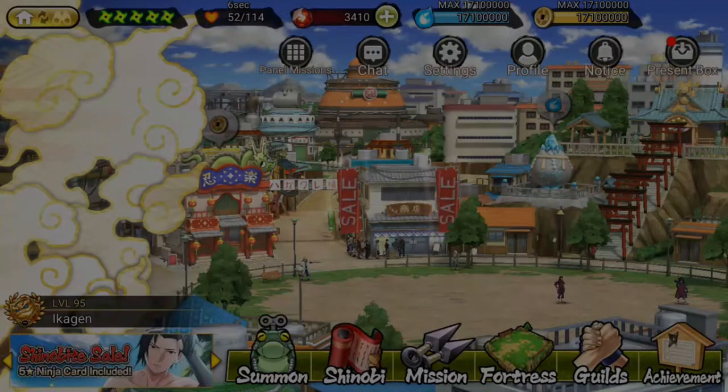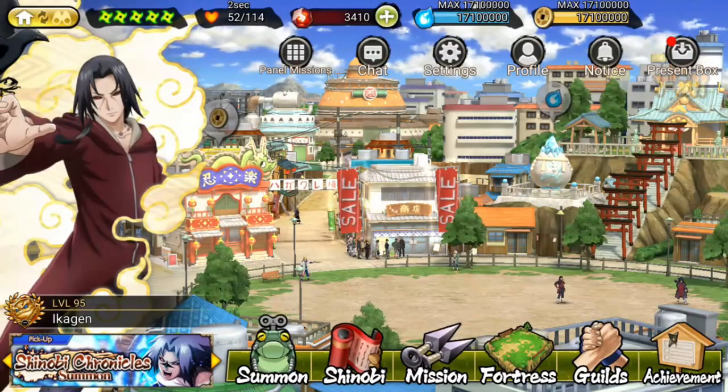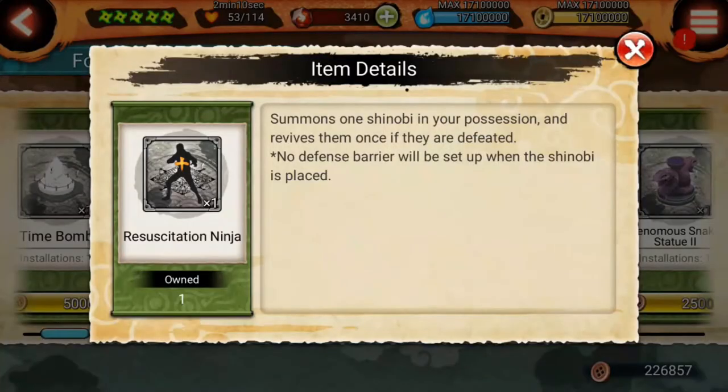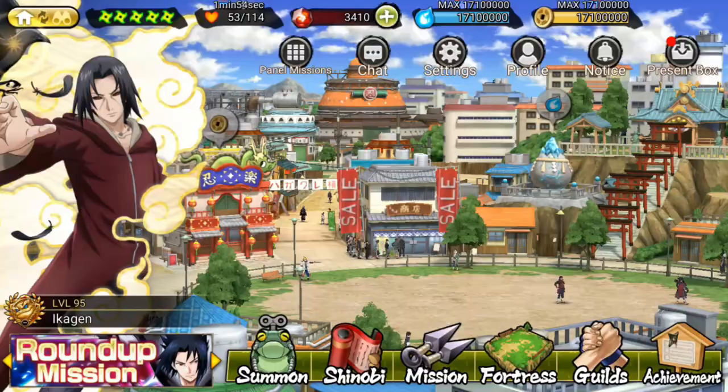That trap is really useful. The next trap we are going to see is the Resuscitation Trap, which I also have in my fortress. This trap will resuscitate the ninja on the floor, so you need to defeat the ninja twice in order to clear this trap.